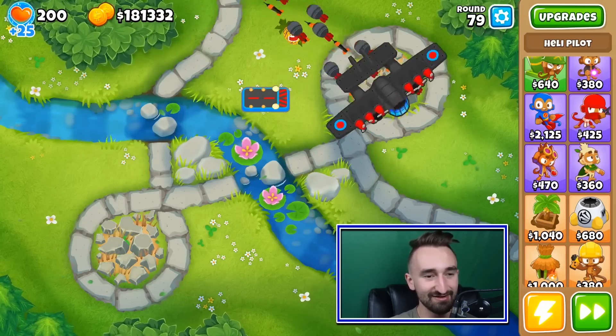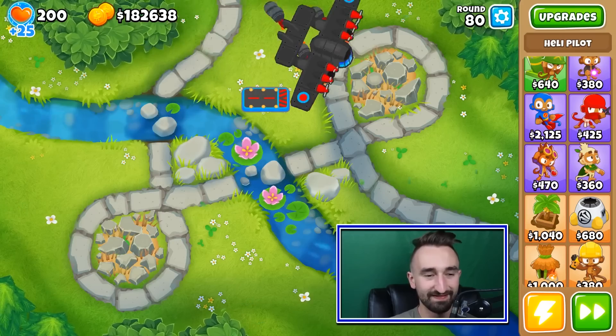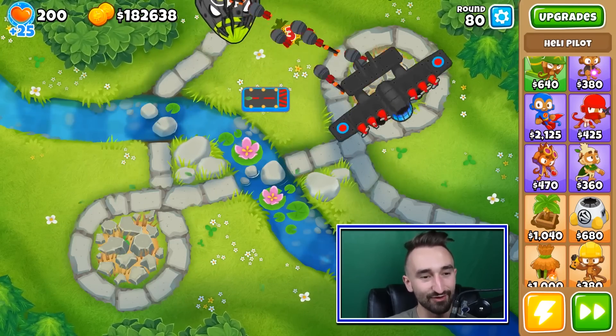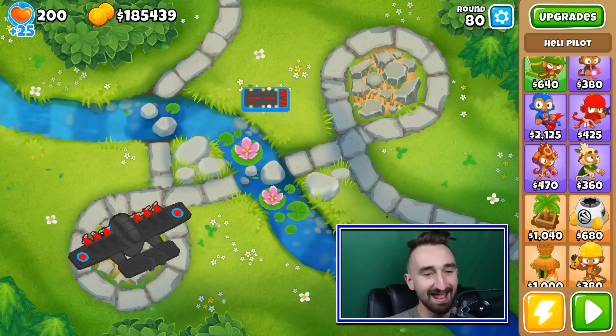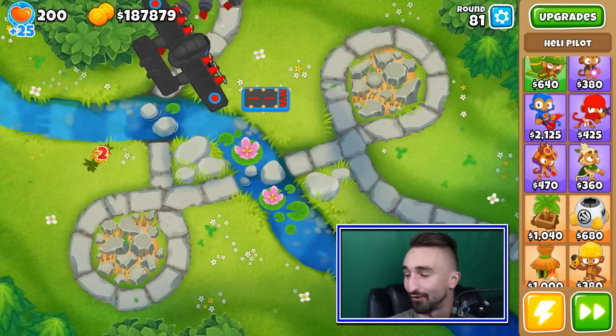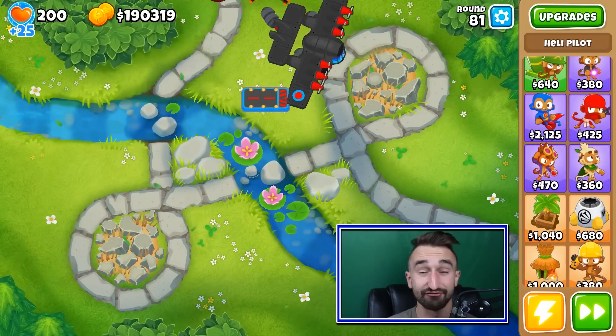Keep on cutting them down. And boom — there it is. Wave 80, round 80, right here everyone, right now. And there we go — the ZOMG pops. And that, my friends, is the Flying Fortress — a tower that I very well believe could make it past round 100 if left alone.